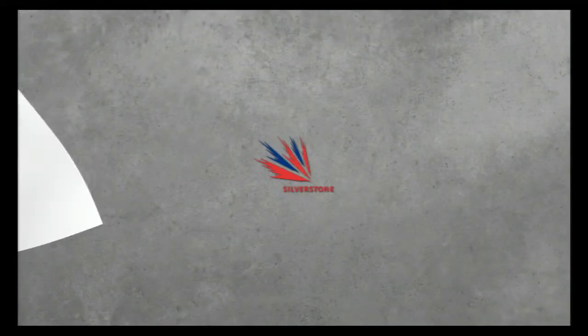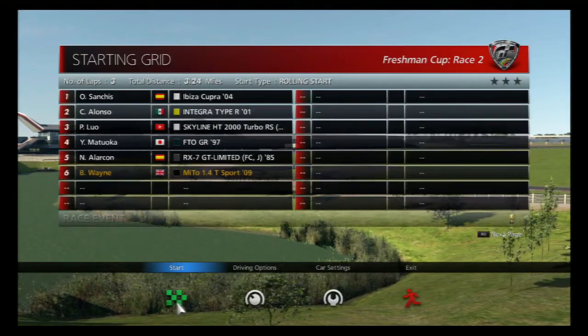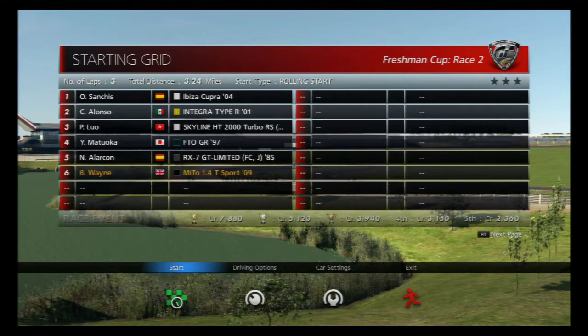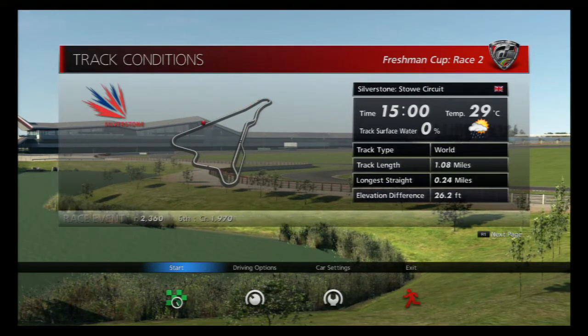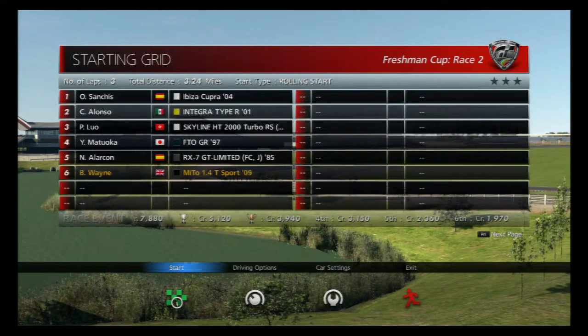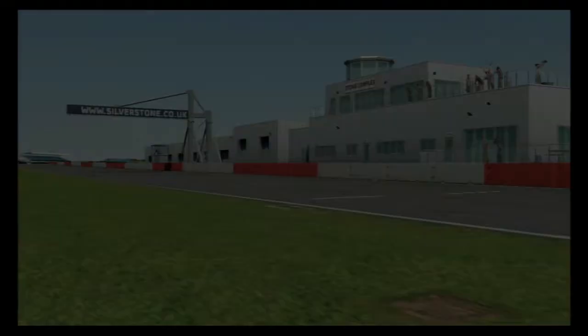Into the Stowe Circuit race now — Race 2 of the Freshman Cup. Silverstone is one race track I've never been to, but as I live in the UK I've always wanted to go, especially for a Formula 1 race. Although with the new Formula 1 cars sounding the way they do we'll be able to hear a lot more, but we won't have the same feel with the big V10s and V12s. The field includes a Mazda RX-7, a Mitsubishi FTO, a Nissan Skyline, a Honda Integra, and I completely missed what the top car was.